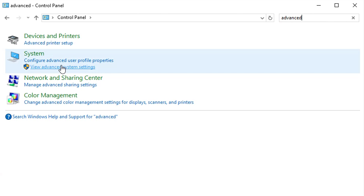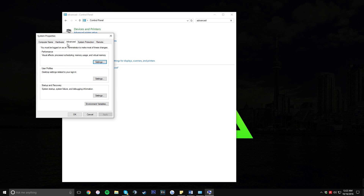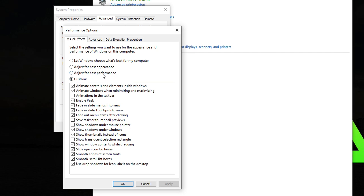Once you're there, make sure you're on the Advanced tab, make sure you're in the Performance box, and click on Settings. From here, click on 'Adjust for best performance' and then click Apply and then OK.